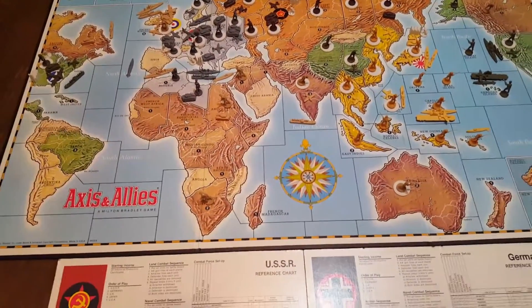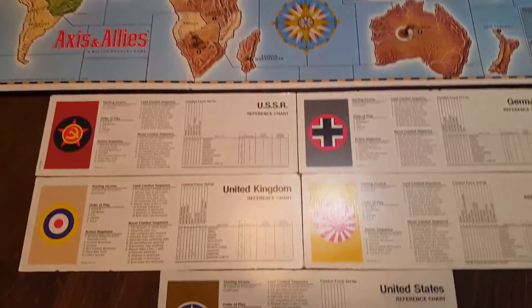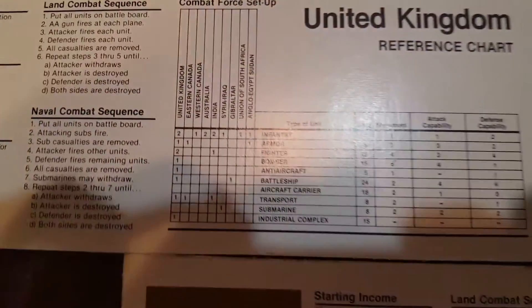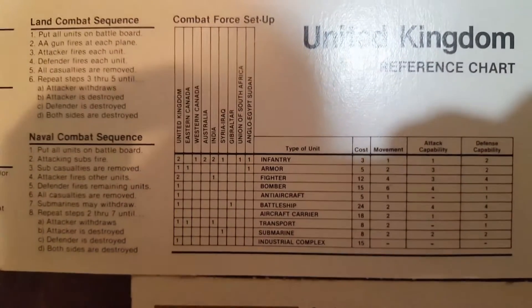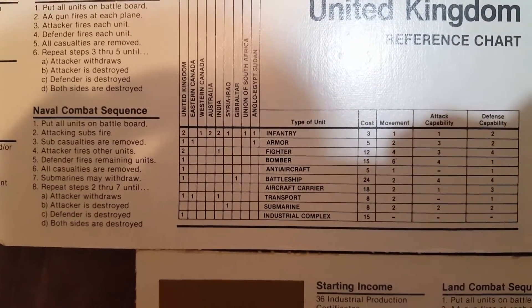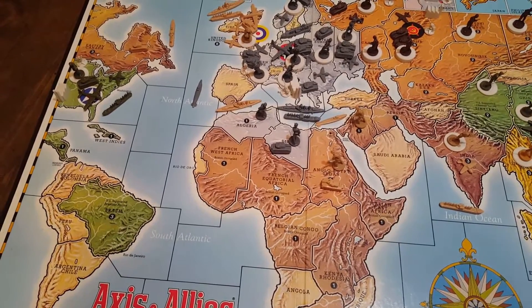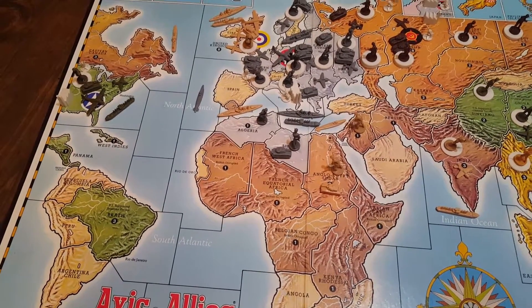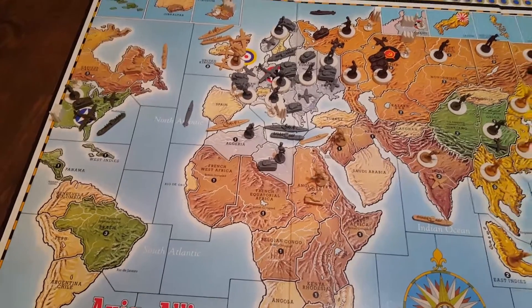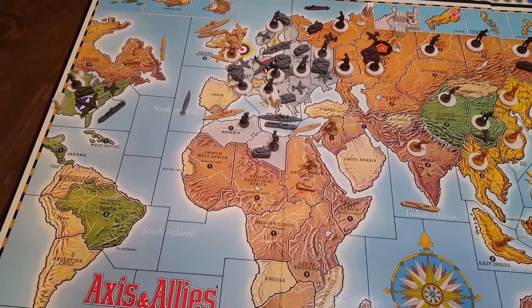Sea zones also are not numbered in this game. You'll see on these placards down here that show where to place everything — let's say that battleship — it just says it goes in Gibraltar. There's one sea zone that that could be. The little cards just say what sea zone you put it outside of, or what territory to focus on, and then you put it in that adjacent sea zone.